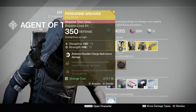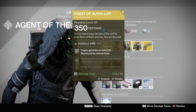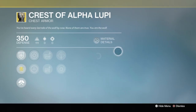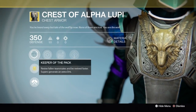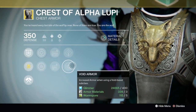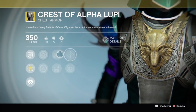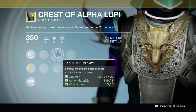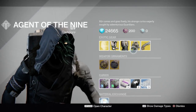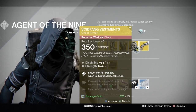Next is the Chest of Alpha Lupi — you guys should know this from Year One. You get revives faster, you revive fallen teammates, you get reduced void damage and void armor, and you get increased ammo for hand cannons and side arms. That's the chest plate for the Hunter.